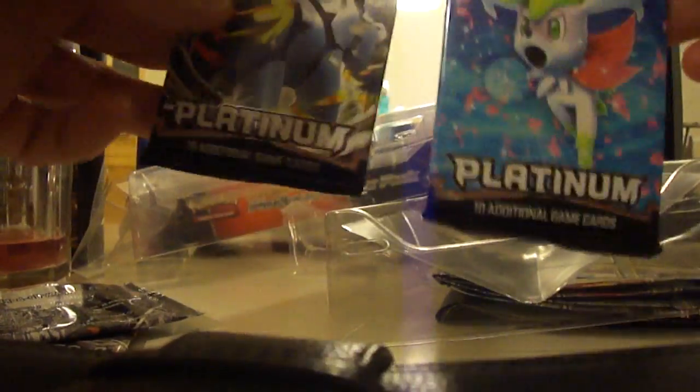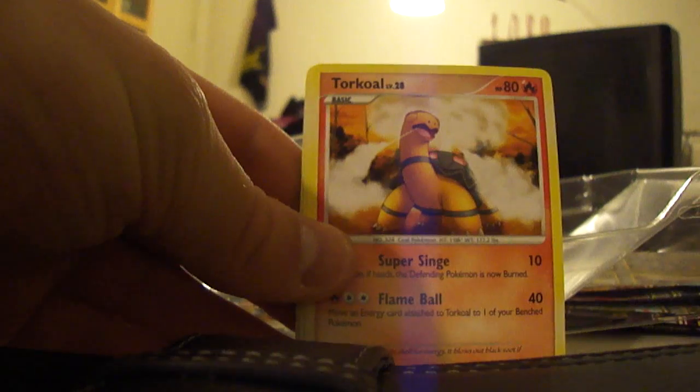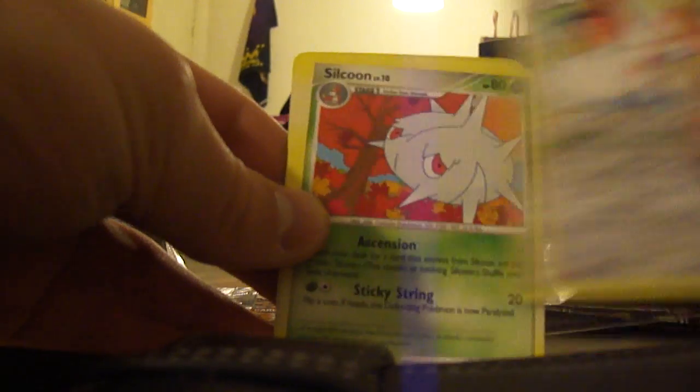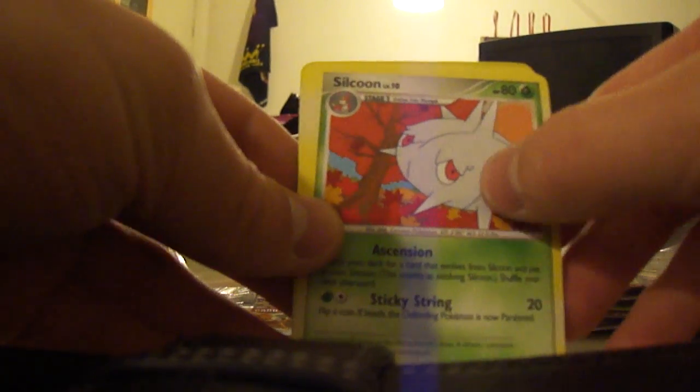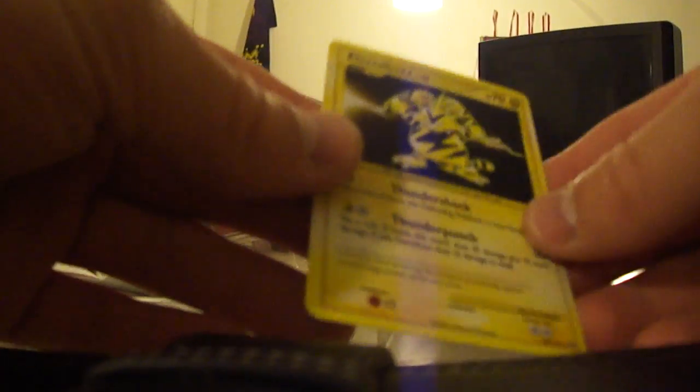Next we get two Cracknone packs — one we're opening, one we give away. First Cracknone pack: we have a Lotat, a Hummer Fossil, a Volpix, a Torquall, a Parochle G, a Sangoose, a Silcoon, a Vigorath, and a Torquall Reverse. So that's uncommon and rare.